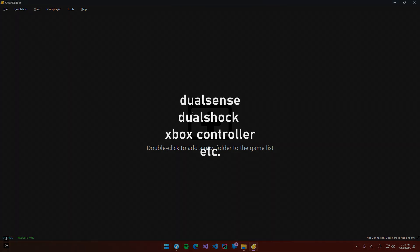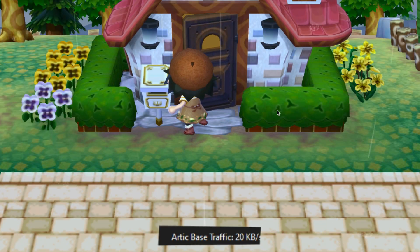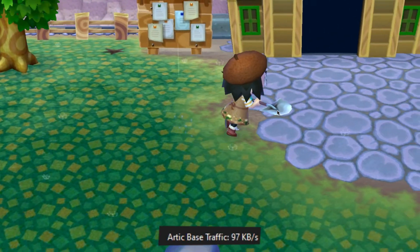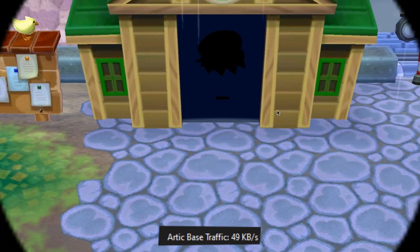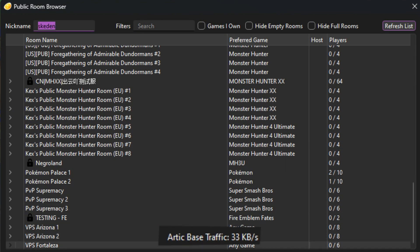By the way, you need to have a third-party controller. You need to wait because it's a slow process. Now we need to go to your train station. Go to Multiplayer, browse the public game lobby, and let's join VPS Fortaleza.